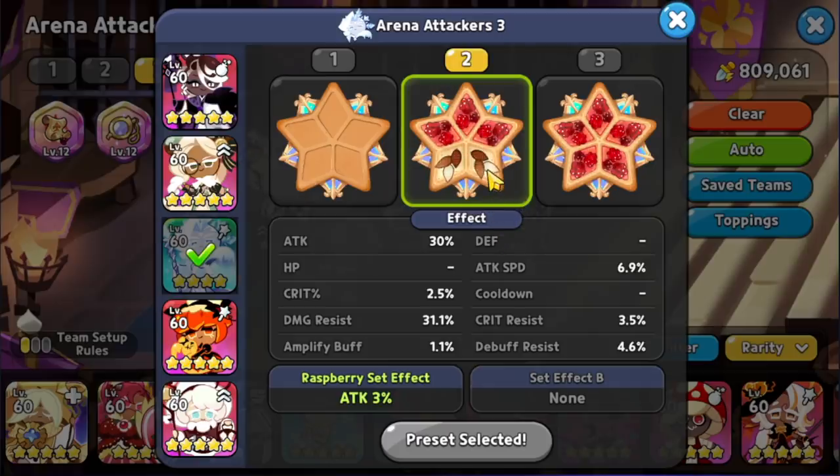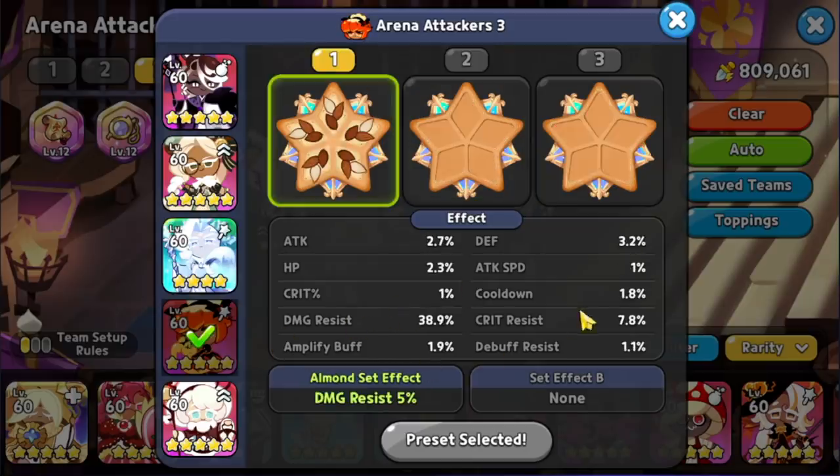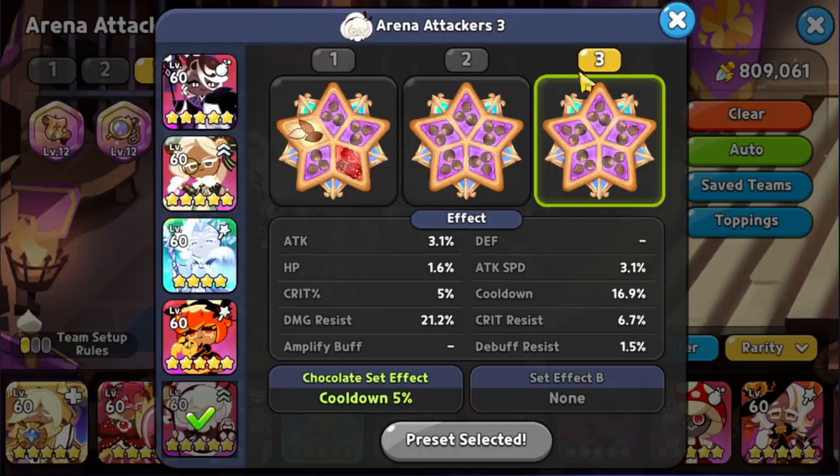Frost Queen is using something special: 3 Singing Raspberry and 2 Solid Almond, focusing on damage resist. You don't need extra cooldown, but you want the timing of these three cookies to match and you want Frost Queen to survive. Pumpkin Pie is using 5 Solid Almond as usual, with damage resist and a little bit of cooldown which will help as well.